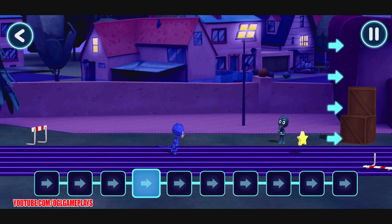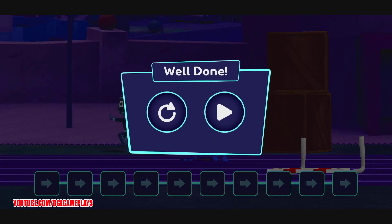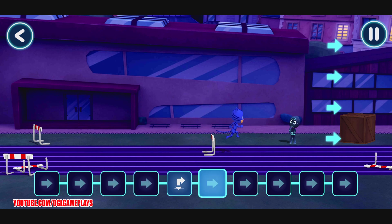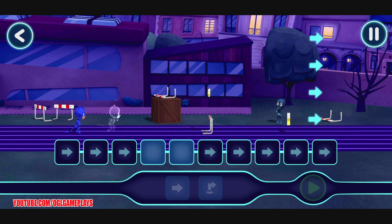Welcome to hero training. You and PJ Robot will be helping guide our heroes. Well done! It's time to be a hero. We need to give our heroes commands to help them on their adventure. Yes! Now, let's see what happens when we tap the play button. Well done! That's where we wanted to jump. It's time to be a hero.